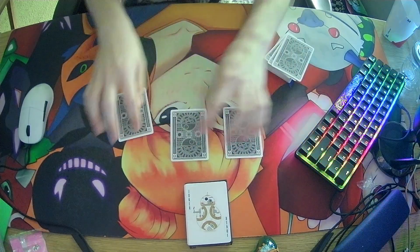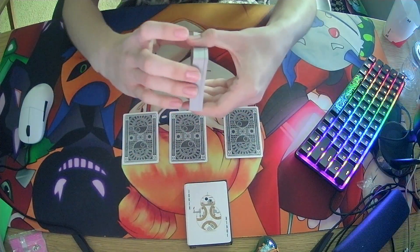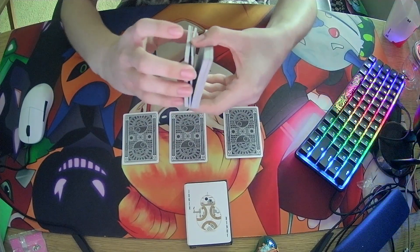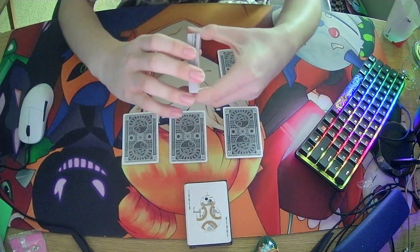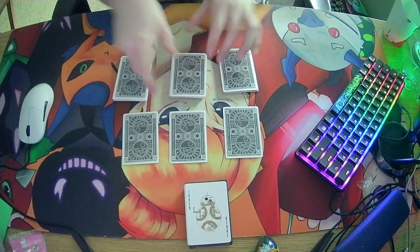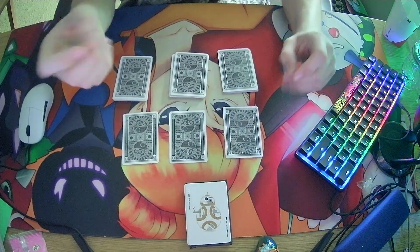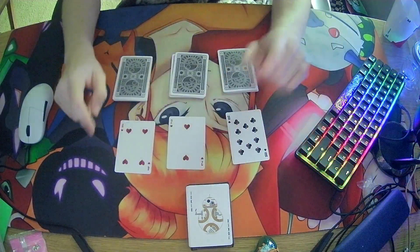Basically, what we're going to do is line these up and then take about a third of the deck each time — cutting it about here, about here, just like that. Then take about half of these. Super duper easy. Now I'm going to flip over these cards to show you what I think is going to happen during this trick: the 10 of clubs, 2 of hearts, and 4 of hearts.